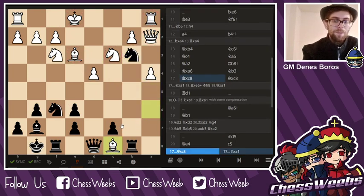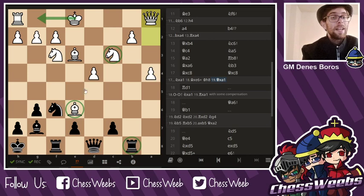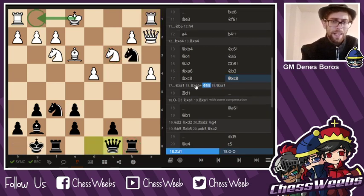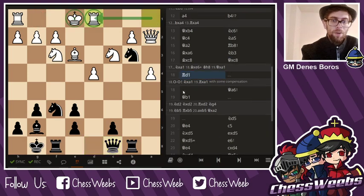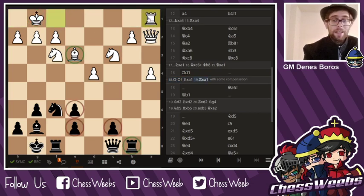Bishop takes c8. Here I have to take on c8, because if knight takes a1, check here, queen takes a1, white has two extra pieces and is soon to be castling. So I decided to take. Rook d1, which turns out to be a mistake — a less greedy castling would have been better, because after knight takes c1, rook takes a1, white is the one who has compensation, as I have a rook for a bishop but some ugly pawns. So white should survive this.